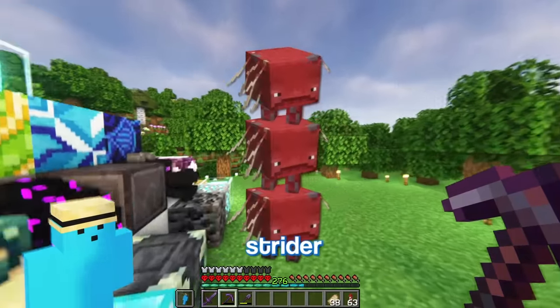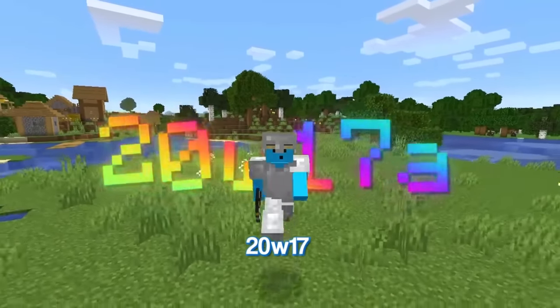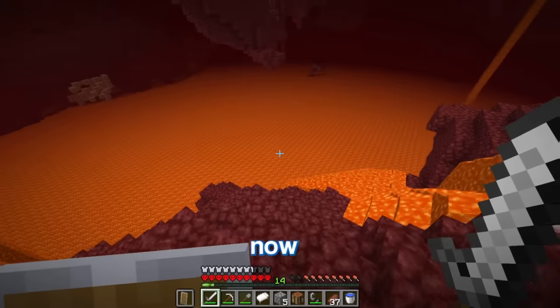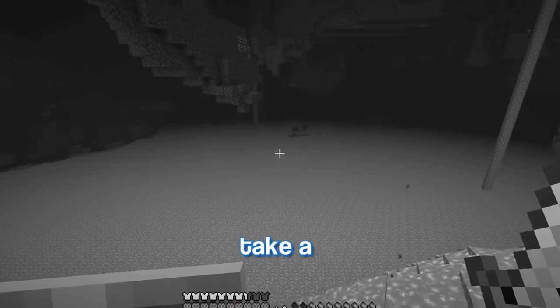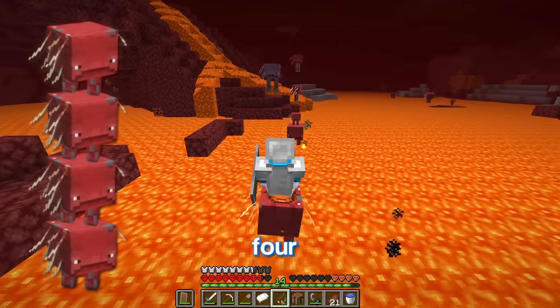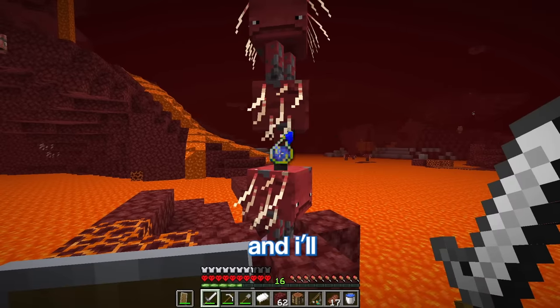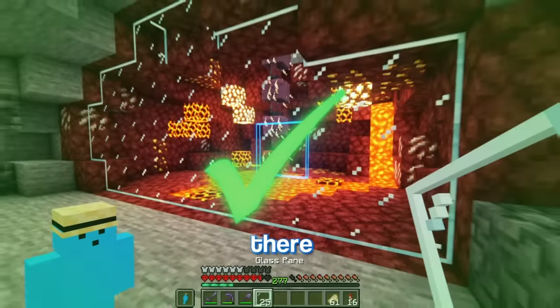The next mob is a triple strider. Thing is, they don't exist anymore. So I've got to travel back in time to 20w17a and head to the nether. Oh my god — that's four striders, that's insane! I just need them to grow up and I'll bring them back to the main world. Wait, I need a place to put them. And there we go.